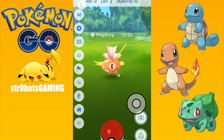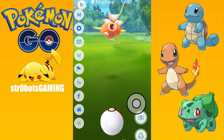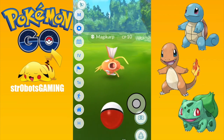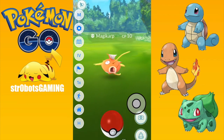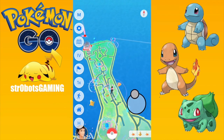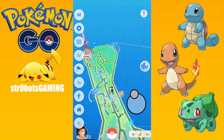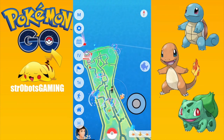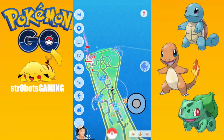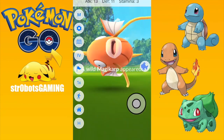Even more amazing than that: when you click on a Pokemon, it tells you their IV right at the top before you even catch them. I teleported myself to Pier 39 in San Francisco because it's full of Magikarp, and I'm like, if I want to get a perfect Gyarados, how do I do it? I come here where there's tons of Magikarp and just click on them to see if they have a good IV. This is going to save tons of time as you're farming things.